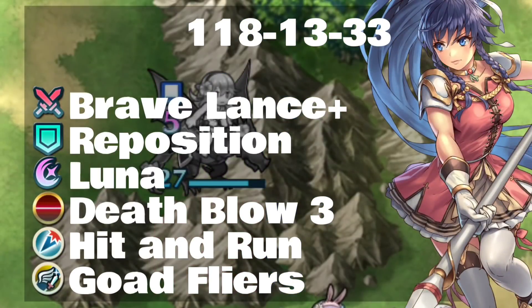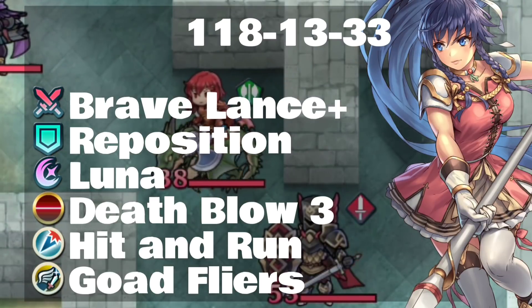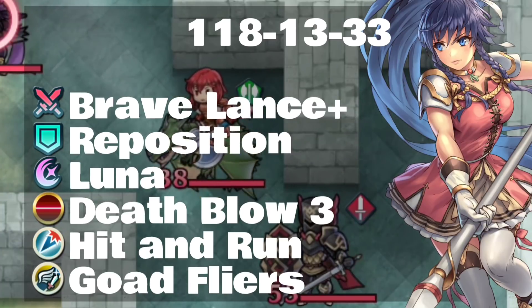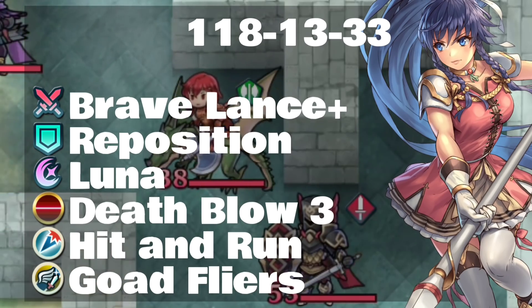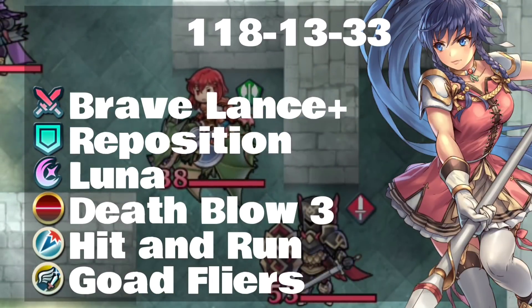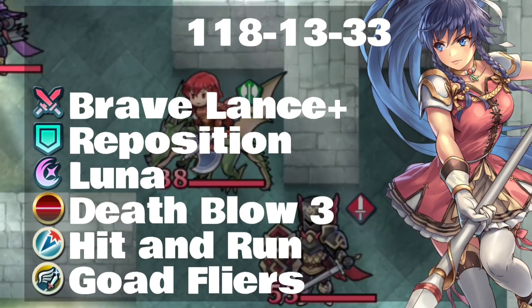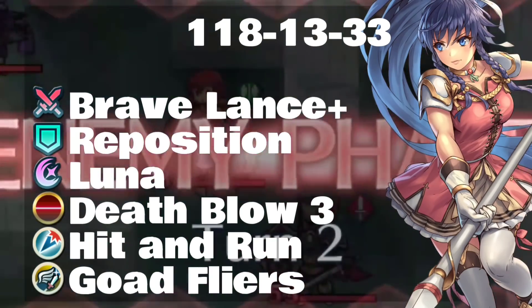Let's take a look at some complete overhauls. Brave Lance does really well — if you give her Luna, she'll be able to stick around and have several hits go in a row, and even with Brave Lance she's going to quad a lot of people. You might as well give her Death Blow at this point since you're not expecting her to take a hit anymore and you took her legendary weapon off, so she won't have massive defense. Give her Goad Flyers, put her into a flying team — you're welcome.